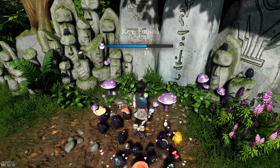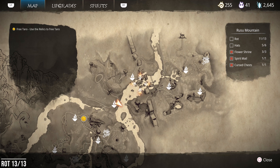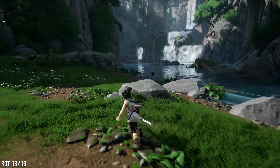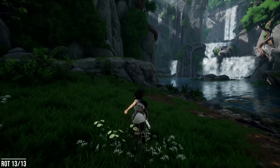Rot number 12 — this is as you're leaving Rusu's house area. You're going to come down the slide and you're right back at the beginning. Now that we have our bow, we can hit this flower over here and access Rot number 12.